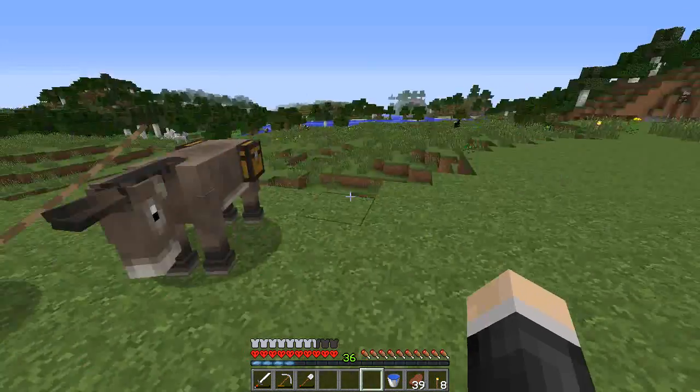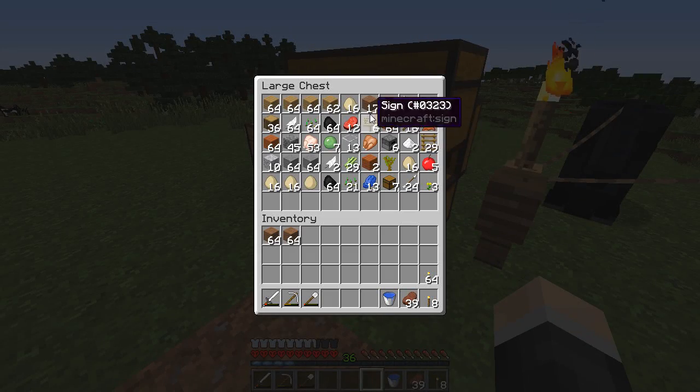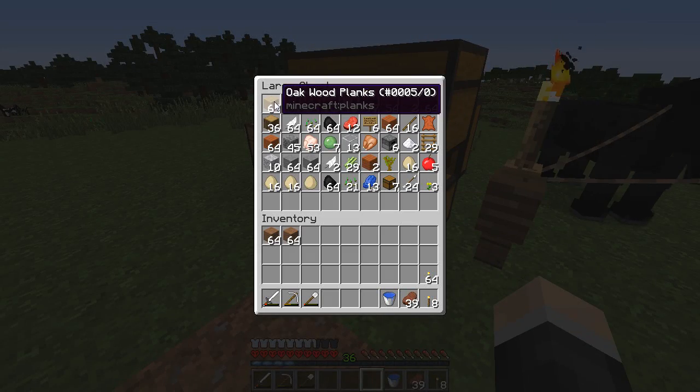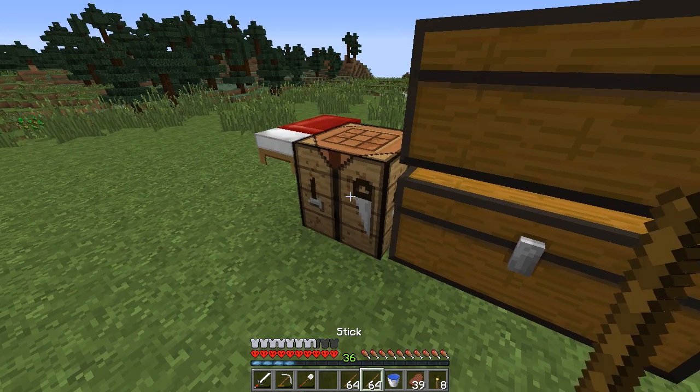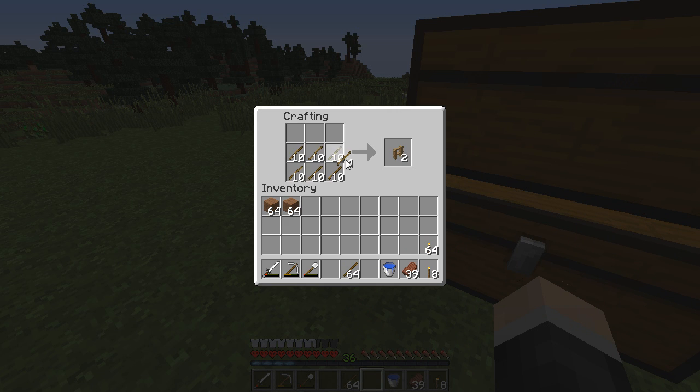It just seems to be laying all over the place. So what we're going to do is actually build a pen for these guys because they are starting to bug me. We have got all of our stuff that we got from the other base in here — I wasn't sure if I showed it or not, so yeah.